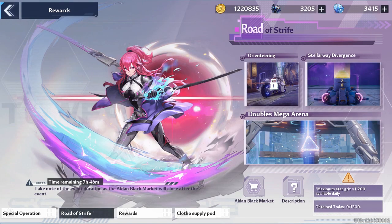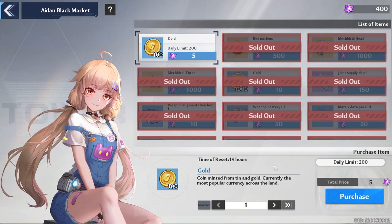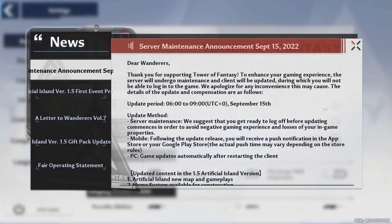The Road of Strife event — today is the last day. If you've been behind on getting your star grit, you want to make sure you get it all today. We also have access to all of the events: doubles, mega arena, star gates, and orienteering starting at 12. For people that have kept caught up, just make sure you have at least a thousand star grit so you can buy out the gold.